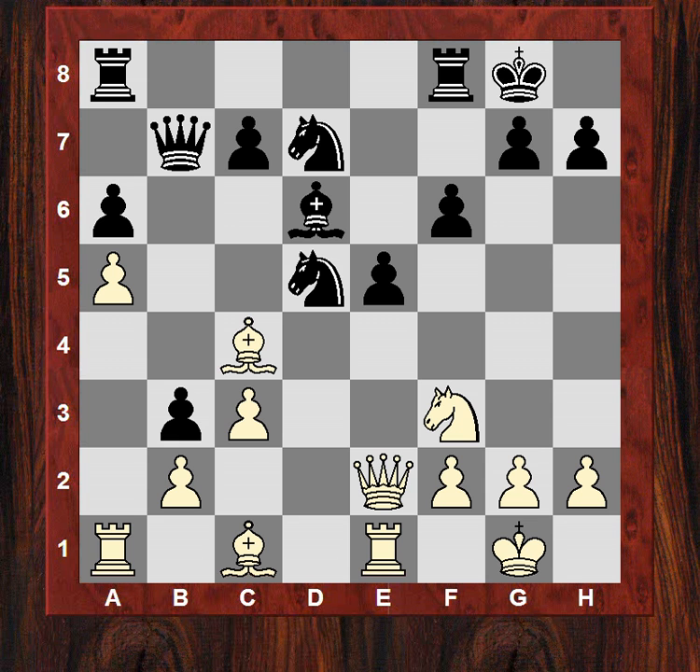You might think Qe4 might be useful, but what about just c6 — and then what would happen after c6? I think that might be adequate for black. Can you guess what white played in this position? If I give you 10 seconds starting from now... White plays Nd4.